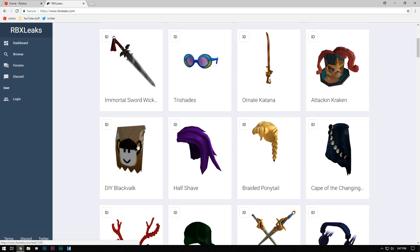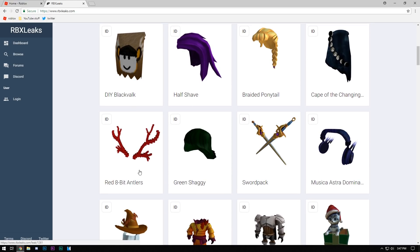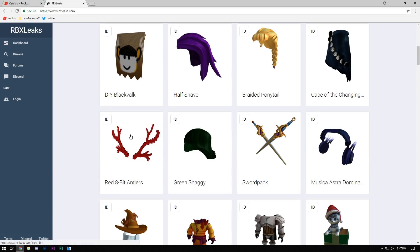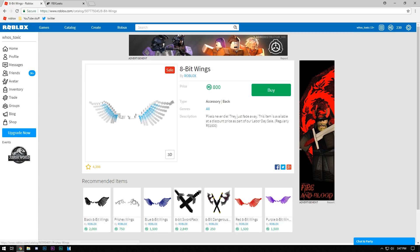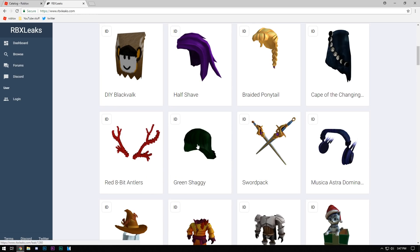I know this is coming out in the sale because the do-it-yourself stuff always comes out in sales. They had the do-it-yourself Dominus, do-it-yourself bigger head, do-it-yourself whatever. Whenever they drop 8-bit stuff — I believe there was an 8-bit sale a while ago — I'm surprised they didn't bring the 8-bit wings with it. Whenever they drop 8-bit stuff, that's when they'll drop this.